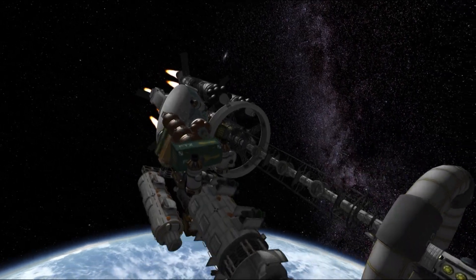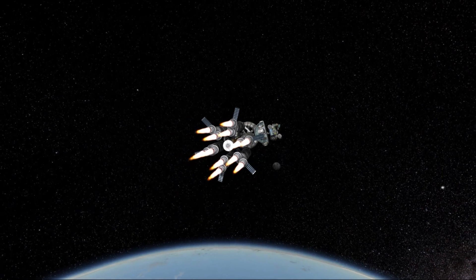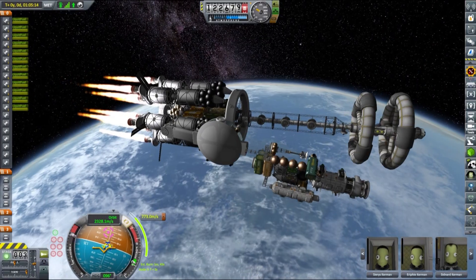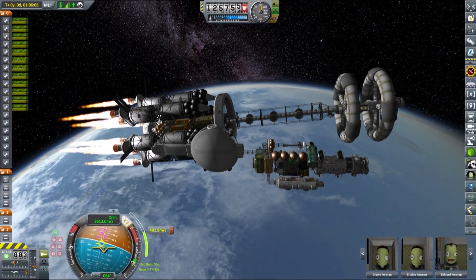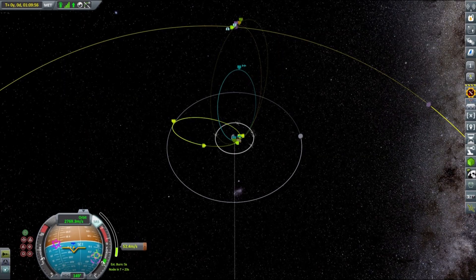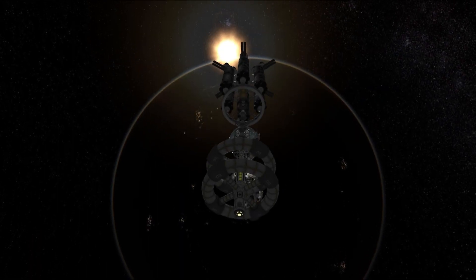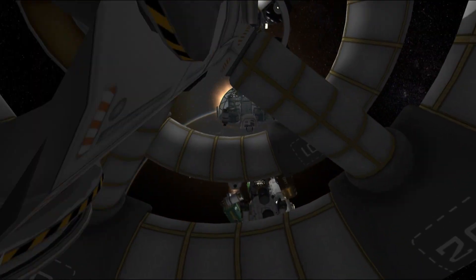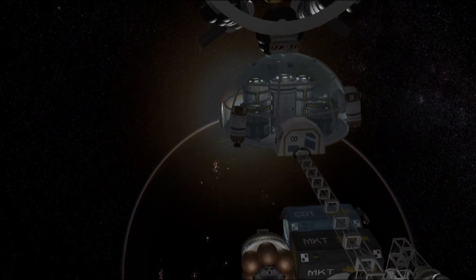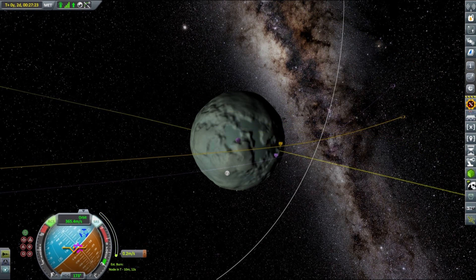I spent quite some time trying to figure out MKS resource conversion charts, and I wanted this base to be primarily an agricultural testing facility suited for permanent colonization. In the most recent iteration of MKS life support, there are multiple farming options: agroponics, which is the most efficient and requires only fertilizer and mulch; dirt-based, which is least efficient and requires dirt and much less fertilizer; and substrate-based, which uses substrates instead of dirt, is more efficient than dirt, but less efficient than agroponics. Each of those requires some amount of fertilizer.